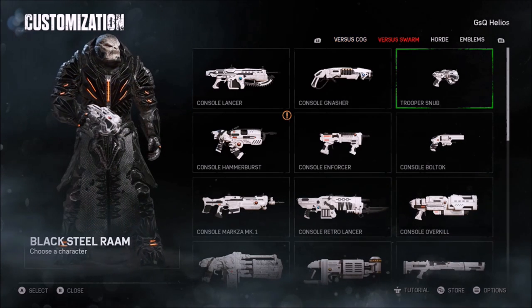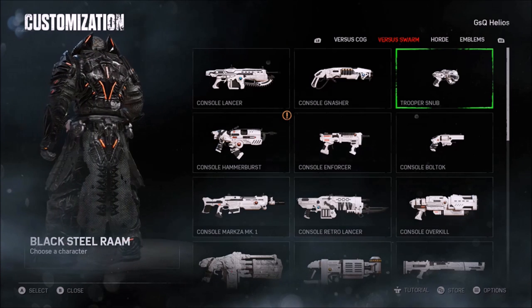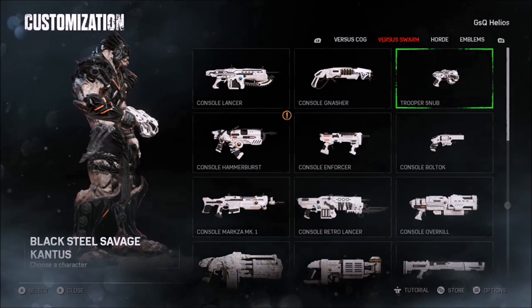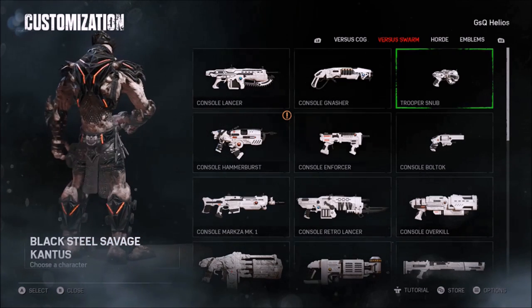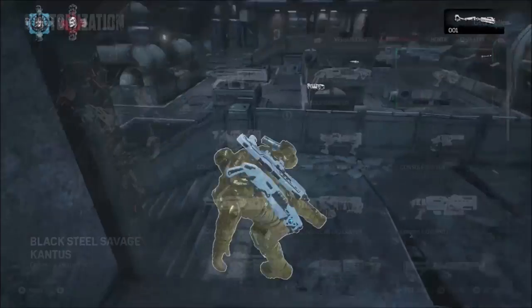You guys should check out his opening video — he got every character in the packs, ridiculous for spending that much but it's pretty dope. We also got Black Steel Rom, he's looking like a beast. I really like his cut, looking clean. But the character mostly everyone is looking for is Black Steel Savage Cantus. I got a chance to play with him as well — very dope. If you guys want to see some character gameplay, I could use Helios's account more, but until then I'm just gonna keep playing.